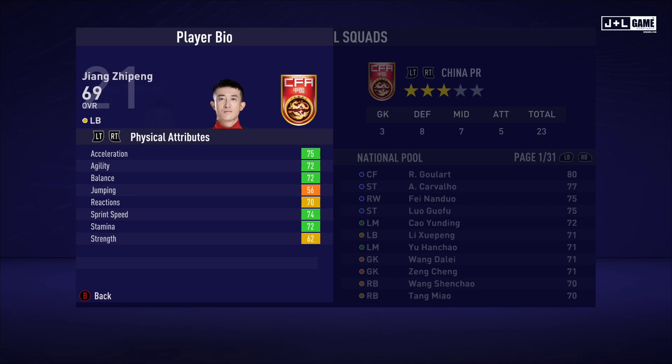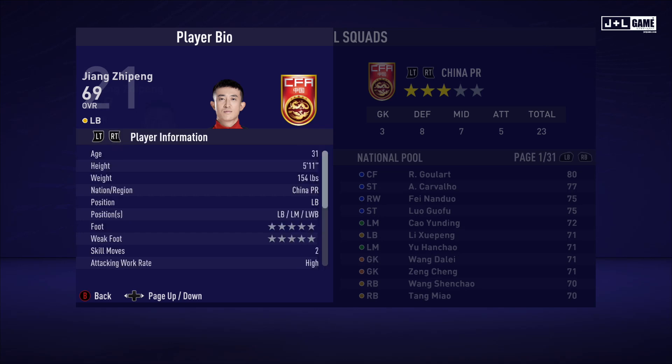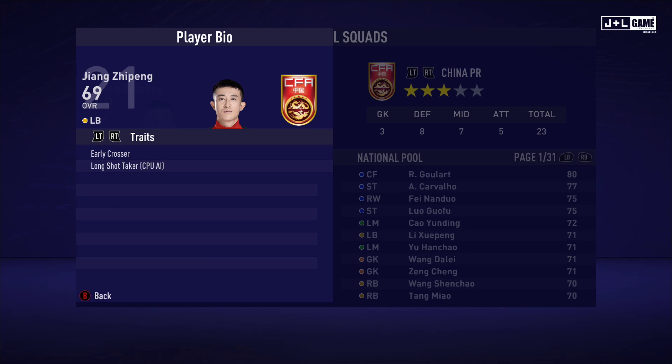Up next is Zhang Zpeng. His physical attributes are looking pretty good, mostly in the green with one orange stat and two yellow. His mental attributes are all yellow, so he's pretty average. His skill attributes have a lot of yellow stats, some orange, red, and green — could be better. Here is his player information and his traits — two traits available.